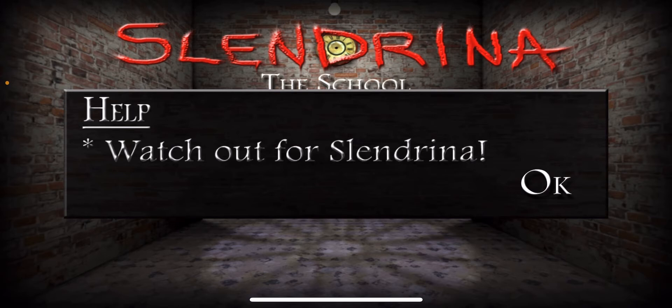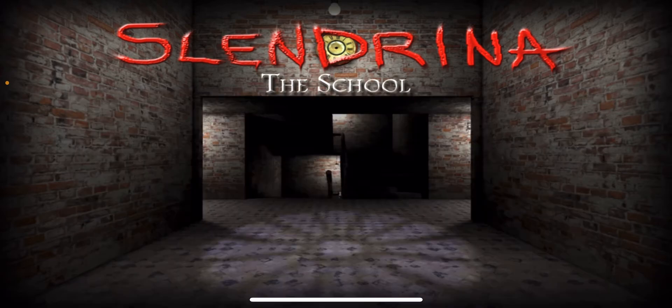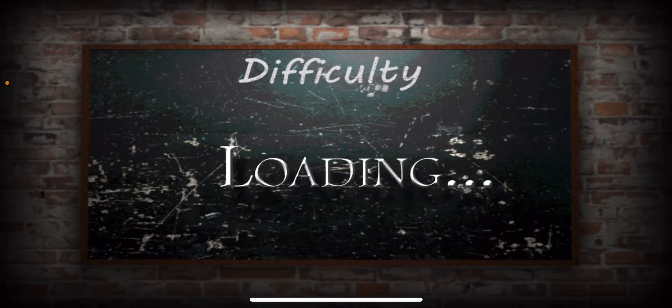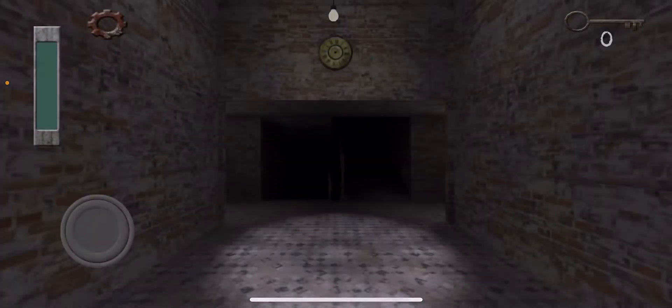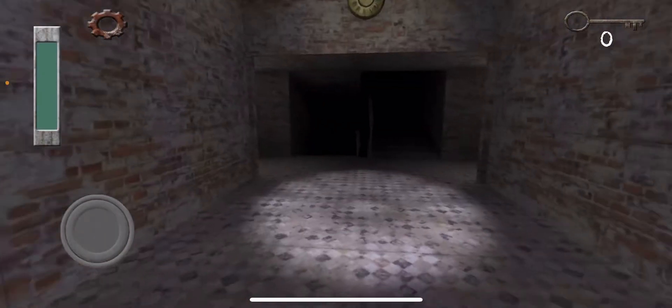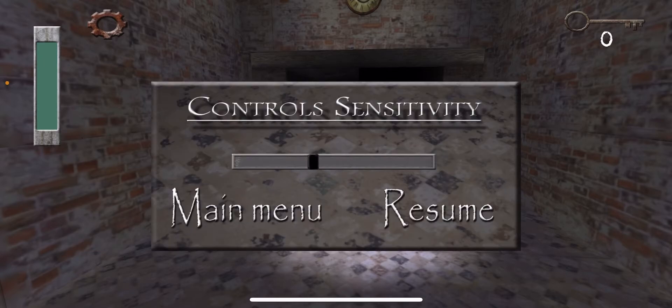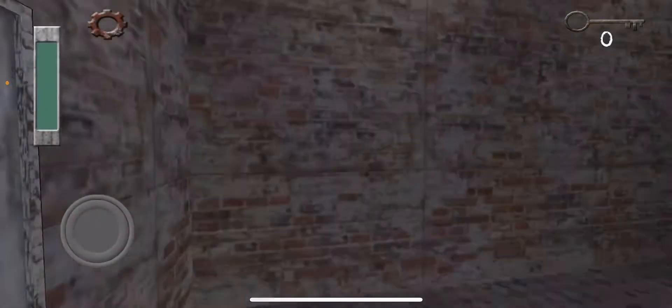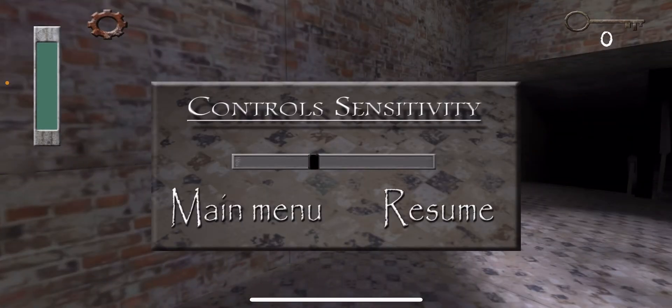Literally the only thing in the help section is 'watch out for Slenderina,' so maybe she's the only threat? I don't know. Oh, there's extreme? No, we're doing medium difficulty. What the hell? I tried changing the sensitivity and the game crashed — or like, restarted. Or maybe I did that accidentally.